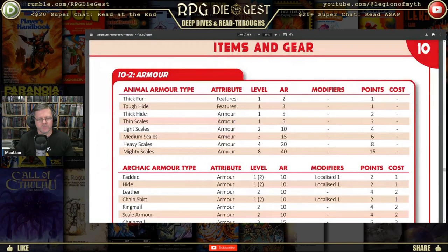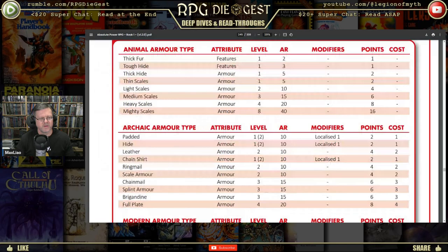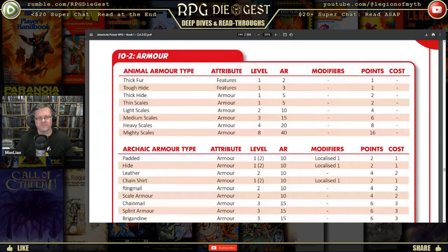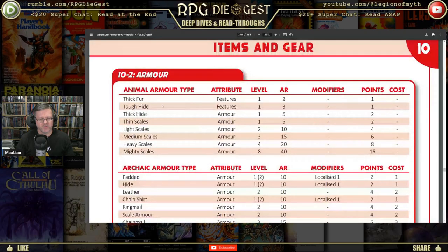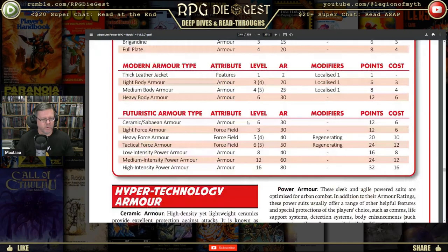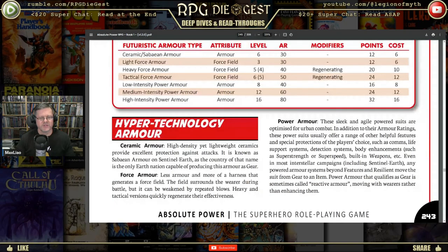Level one armor rating two, going up to armor rating ten for heavier types. Also thick fur and tough hide for creatures — what does a polar bear have? Thick hide and thick fur? Under hyper technology you've got power armor and force armor. And then there are shields.